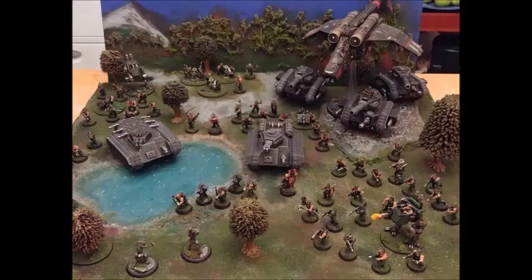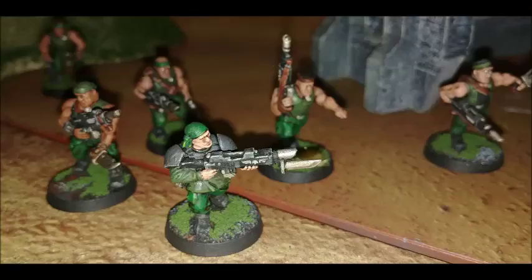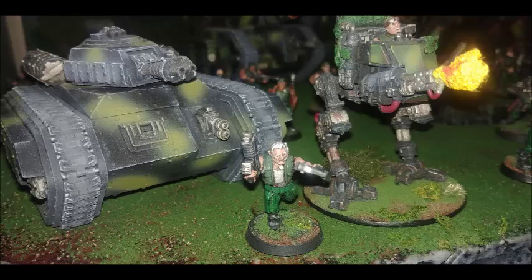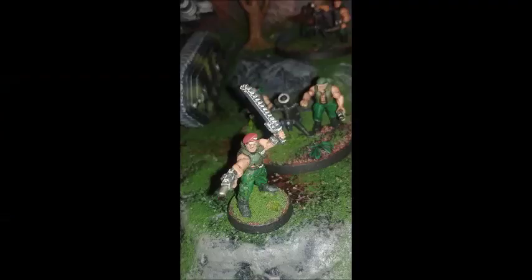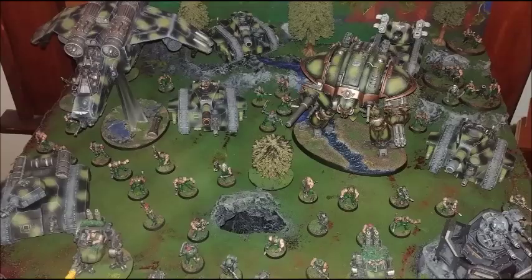The fluff behind Catachans is heavily inspired by the Vietnam War and Burmese conflict. The jungle is so thick that you can't squeeze between the trees and the fronds — you have to be an expert jungle fighter. Any non-Catachan regiment put onto Catachan would die within a week. Normally, death worlds aren't inhabited by the Imperium unless they have some extremely valuable resources, simply because they're not worth it — there's very little return on a huge investment of manpower.